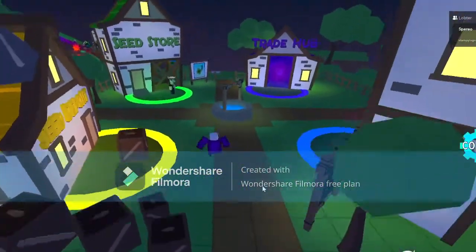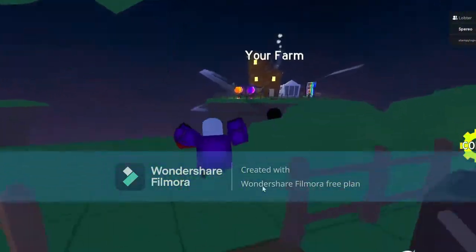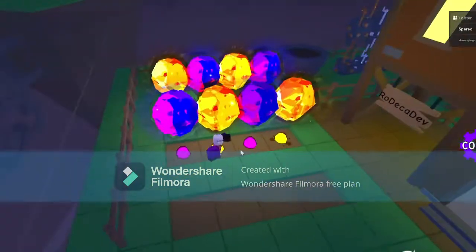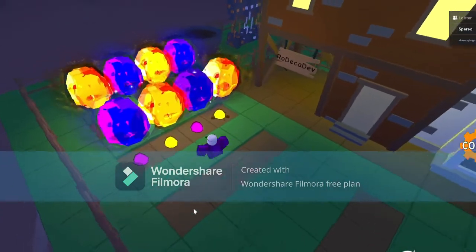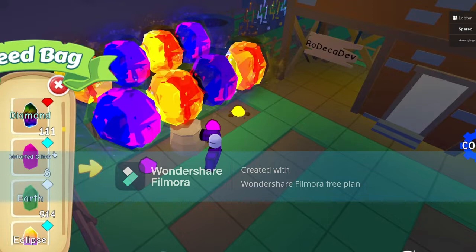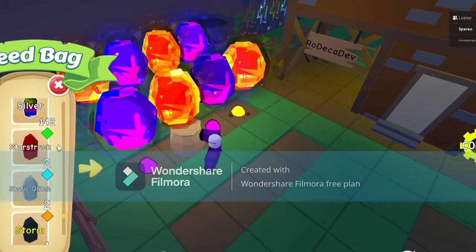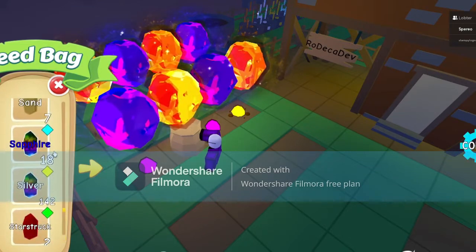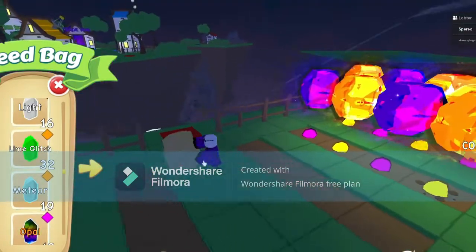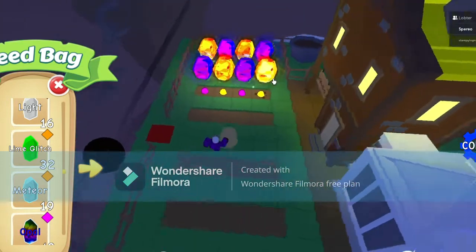Now let's talk about what the lunar and solar plants are. This is a lunar plant, this is a solar plant. To get them you need to collect meteors — which earlier in the video I collected. They look like white things in the sky that drop down and stay there until someone collects them, and I'm pretty sure they expire.